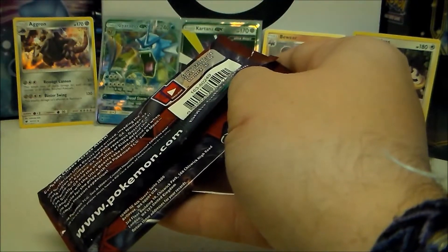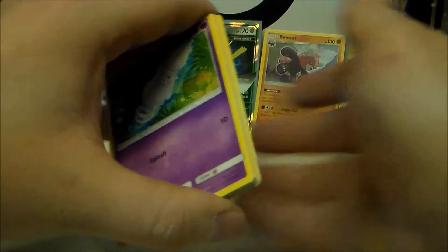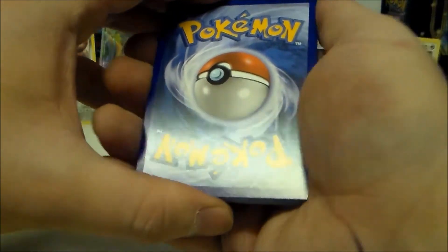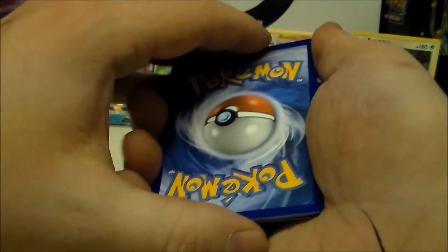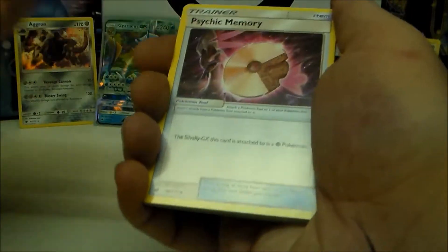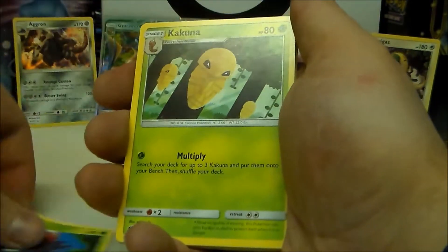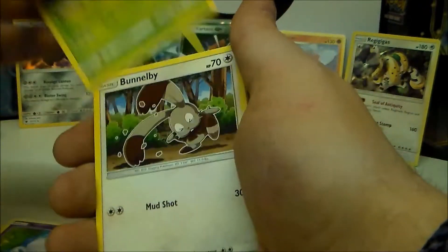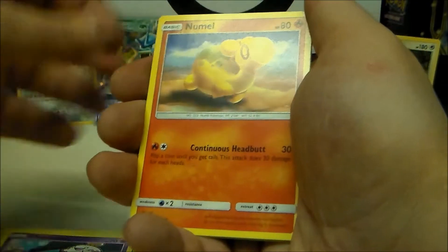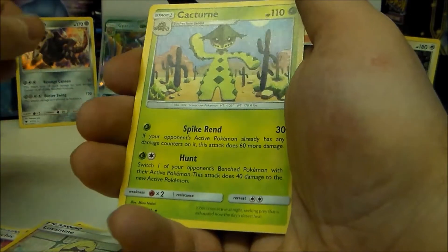We're flying through these — eight packs left, this is pack eight of what's left. One two three to the front, guessing psychic. We get fairy — close enough — but we did get psychic memory as the first card, so I'll take it! Cards include Sneasel, Crabrawler, and Chimecho. Reverse holo Lusamina, and on the end a Cacturne. That Cacturne looks really weird to me — almost like a Digimon. Let me know what you think in the comments!